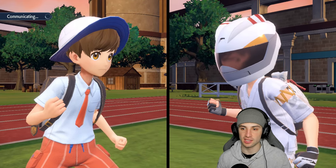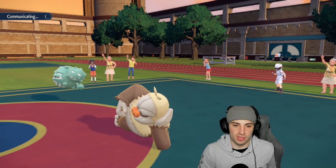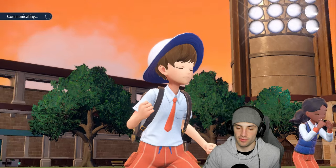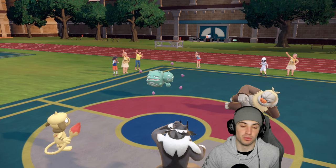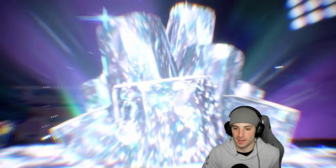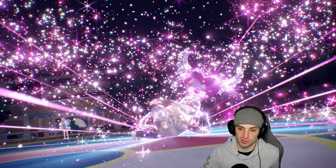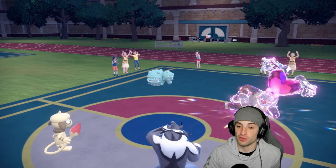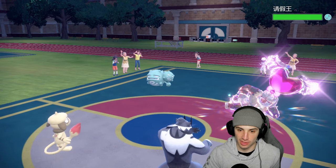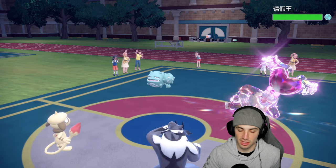Let's detect the Urshifu and try to put Slacking to sleep - if I can do that and get after Weezing that could be pretty good. Surging Strikes can still hit hard, we just can't hit through protect. Going for the Spore - Weezing might protect here. He goes for a tera into Slacking, into Fairy. So maybe he's looking for a Stab Play Rough into my Urshifu - that'd be fine since we're detecting. We put Slacking to sleep - night night - and see what Weezing wants to do.